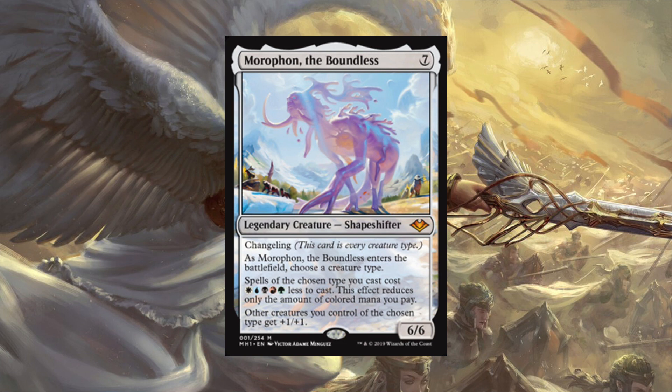Seven mana is a lot - that's my biggest concern. If you're in a five-color deck you have access to green so that helps, but seven is a bit much. That said, I've played plenty of seven-mana commanders - you just load up on mana ramp and if you account for the fact that your commander is seven, it's actually nothing. Being able to reduce the colored casting cost of spells means you could maybe get away with playing more artifact ramp in the deck as well.